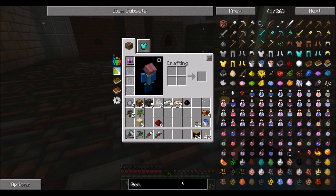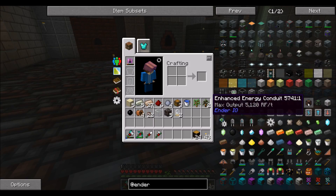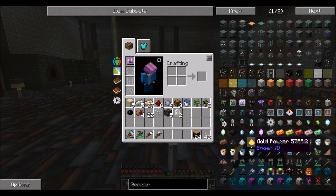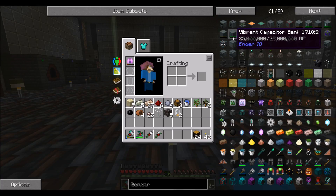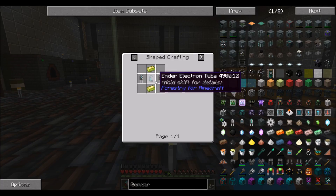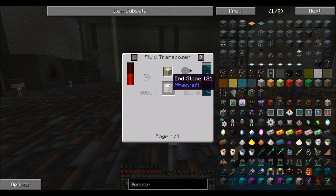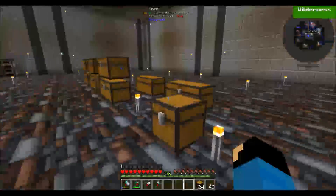Instead of staying with the leadstone, I'll probably be looking at capacitor banks until I can get to Ender IO status. These guys require lots of stuff — like an ender electron tube. You have to have ender stone itself, which I have to make. So a lot of work to do — still trying to get some of this stuff figured out.